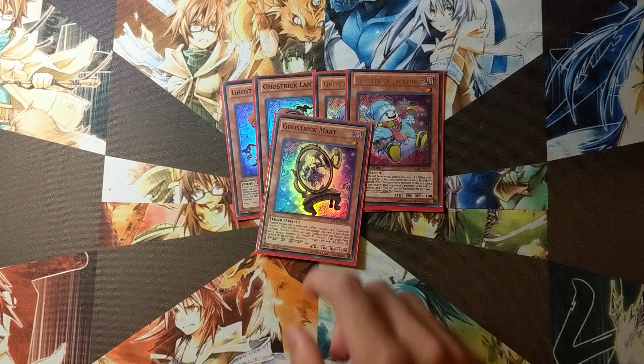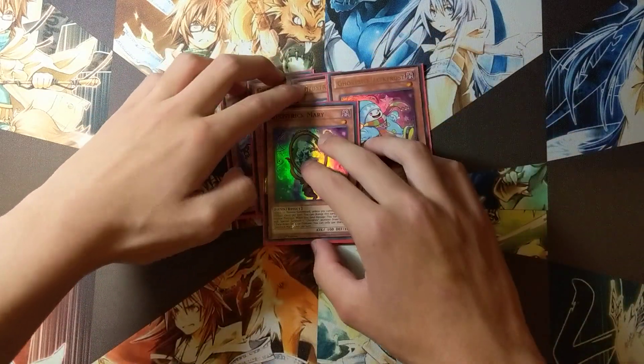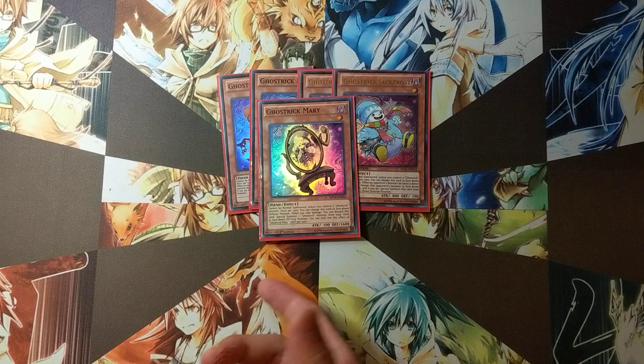We play one Ghost Trick Mary. When you take damage, you can discard Mary to special summon a Ghost Trick from your deck. Mary comes up once in a while — it's good against the tricks matchup.